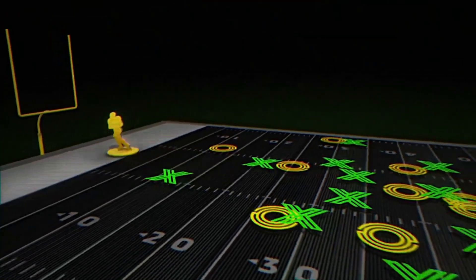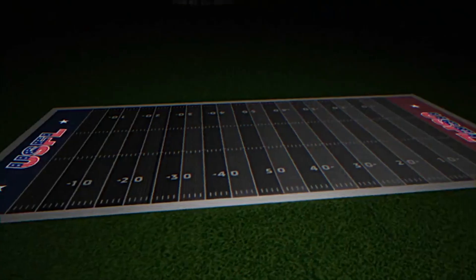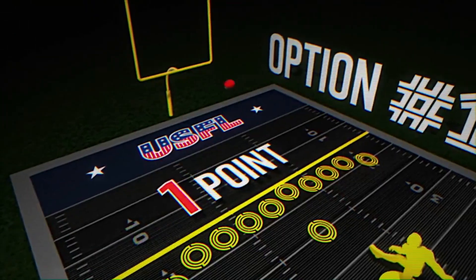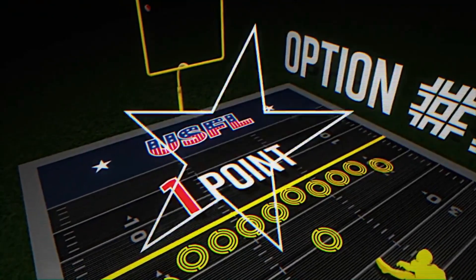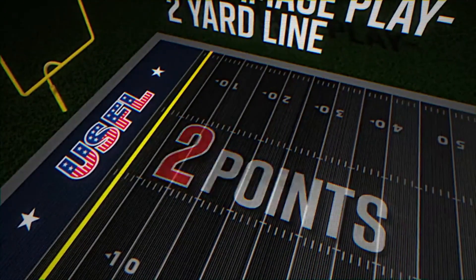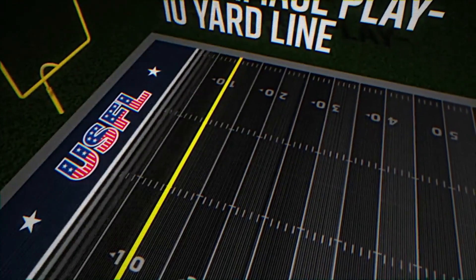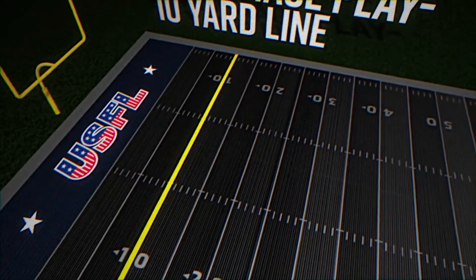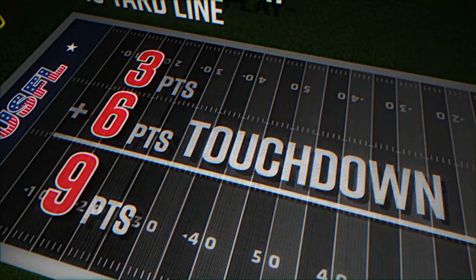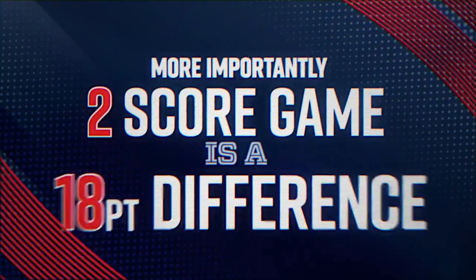In the USFL, when you score a touchdown, you've got three options. You can kick the one-point extra point, snapping it from the 15-yard line — that'll get you one point. Or you can put the ball at the two, run a scrimmage play, and get two points. But if you want to go for three, they'll put the ball at the ten, you run a scrimmage play, and if it's successful, you get three points — which means if you're behind by nine after that touchdown, you can tie the game. And more importantly, a two-score game is an 18-point difference.